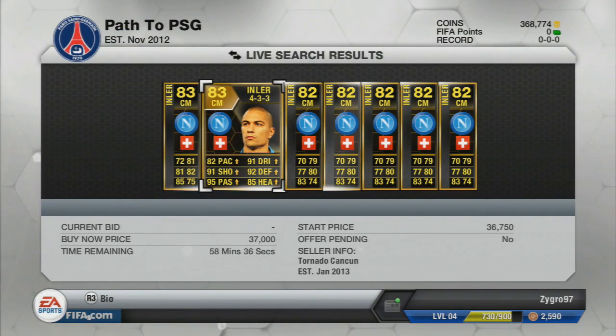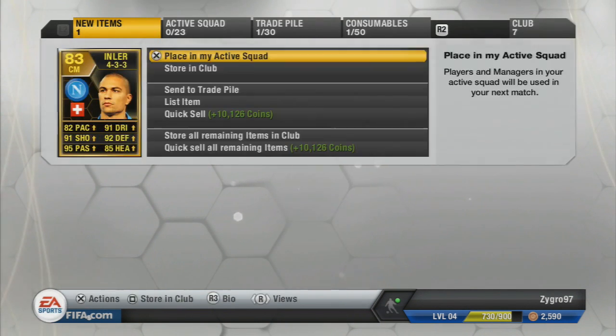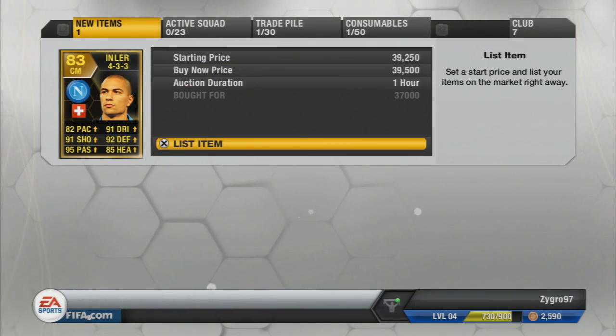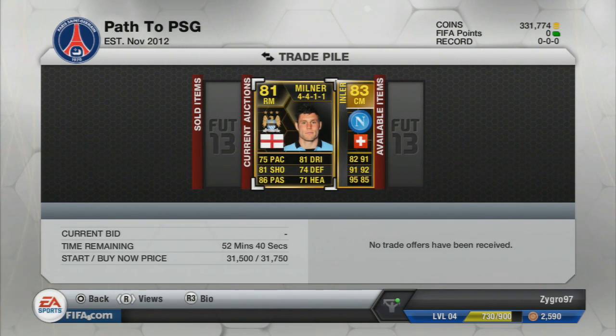We also pick up a second in-form Inler in a 433 for 37,000 coins, after spotting the price gap between the two Inlers. The cheapest Buy Now after this was 40k, so we look to take advantage and list for 39,500 — a fairly decent 1,500 coins profit. All together from these last two cards once they sell, we'd make around 6,000 coins profit, which is really great and the sort of profit we want every episode.